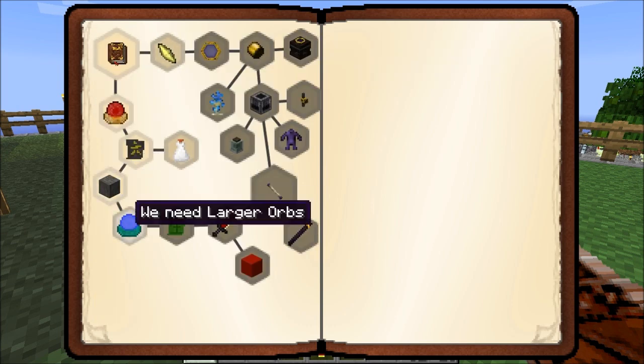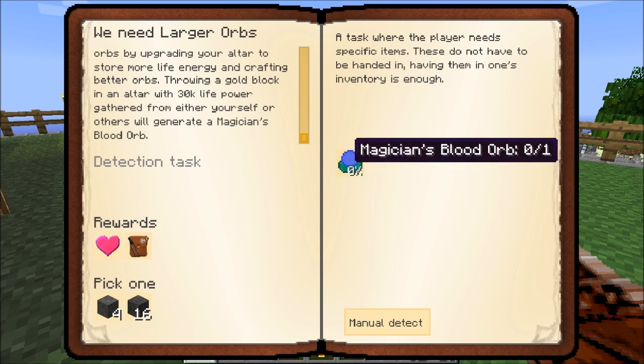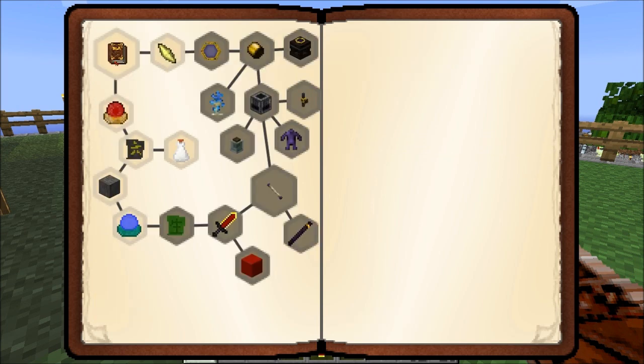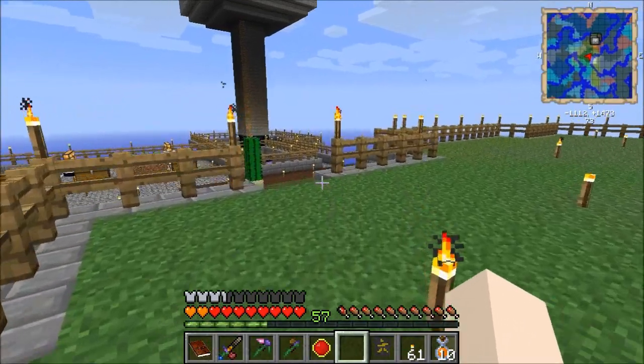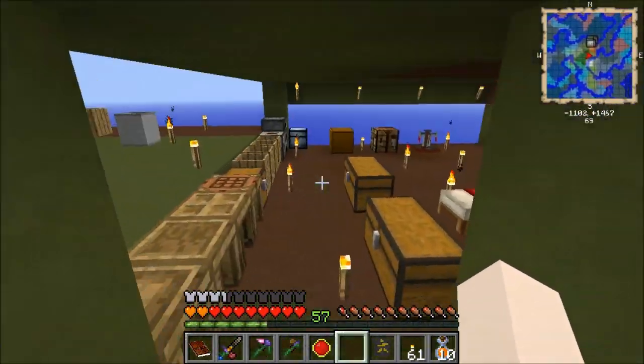Alright, so that completed this one, then we still need to do this one, but before we can make this magician's blood orb, we definitely have to make it a tier 3. And we are not doing that today. But what we are gonna go do is play with the alchemic chemistry set, I think.